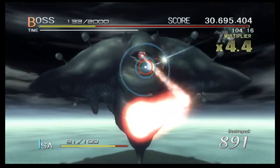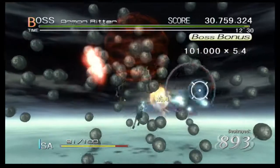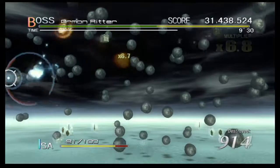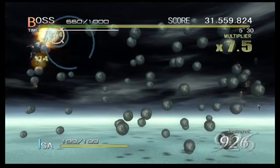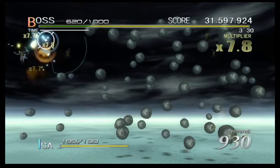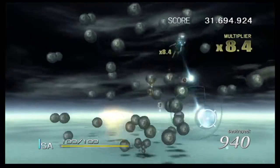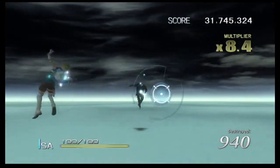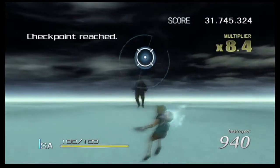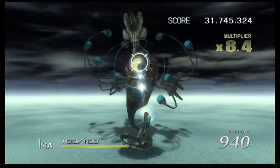With his fake form revealed, Ritter is split into a bunch of globules. Every one you destroy is ten off of his life — off of his true life, which is just a thousand. However, he will heal back up to a certain point between each form, no matter how far you get that form down, unless you were to somehow destroy all of them at once — in which case you'd win right there, but I've never succeeded at it.